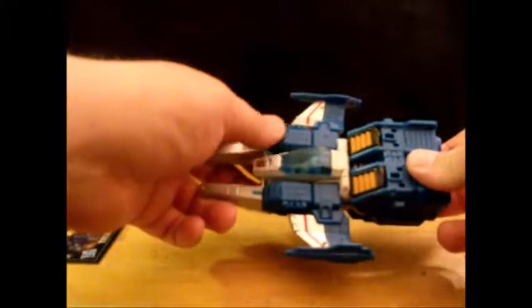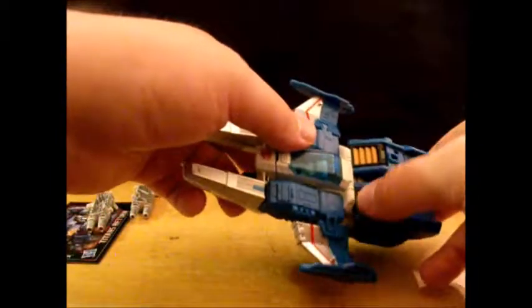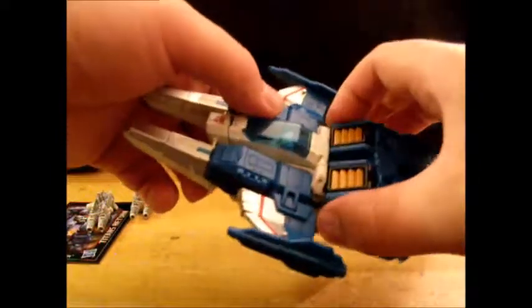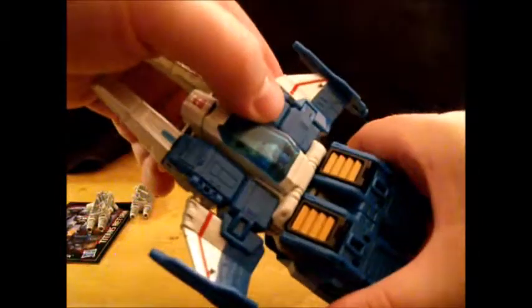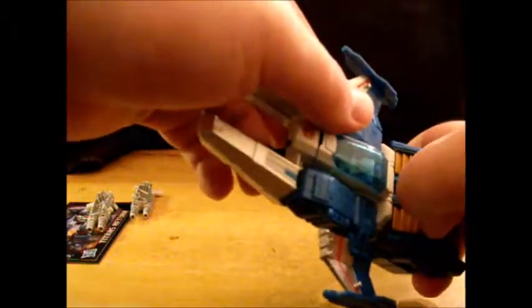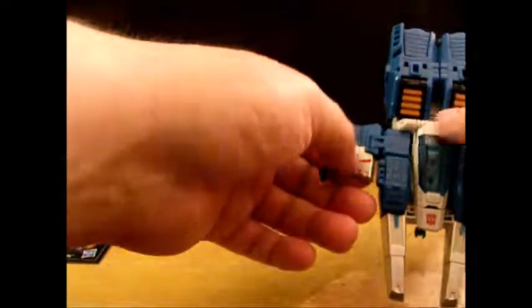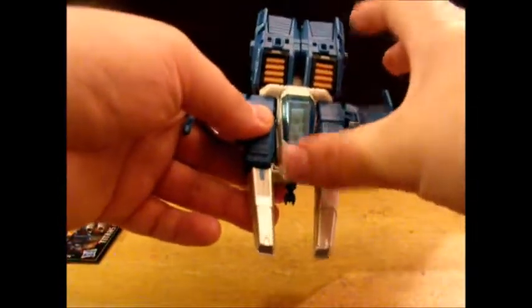He's decked out in his iconic white and blue, with a bit of black and some orange vents that probably could have used a second coat of paint. There's a bit of silver and red on the wings, and your red Autobot sigil right there at the front.